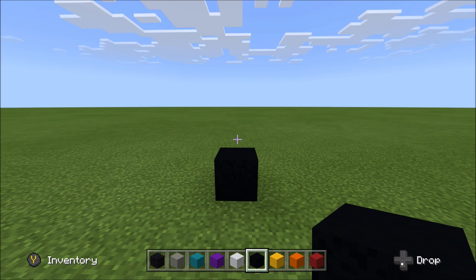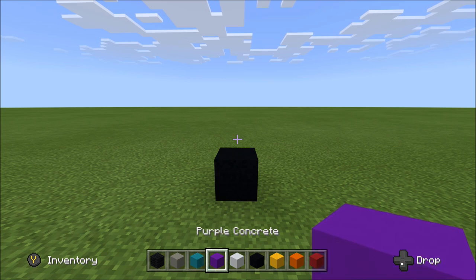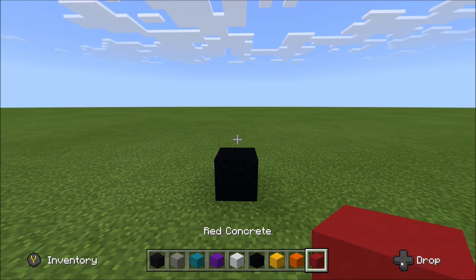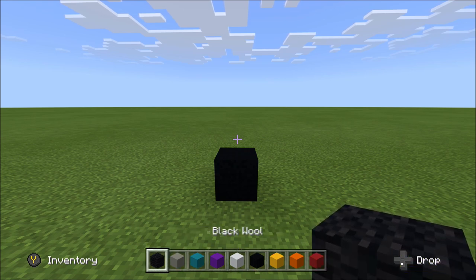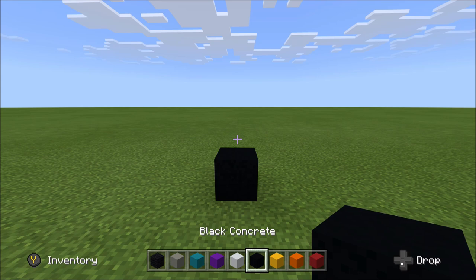For this build we need a few different blocks: black wool, light gray concrete, cyan concrete, purple concrete, white concrete, black concrete, yellow concrete, orange concrete, and red concrete. To keep things clear, we'll refer to the black wool as 'black wool' since we're only using it at the very beginning of the build, and we'll refer to black concrete as just 'black.' Also, later in the build we're going to have a block change, so stay tuned for that.